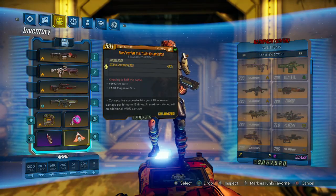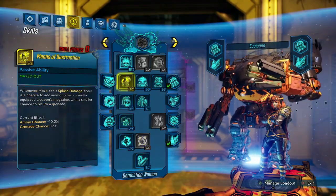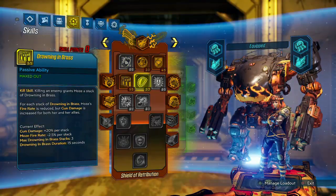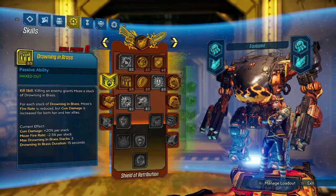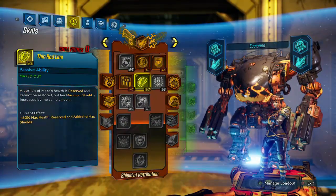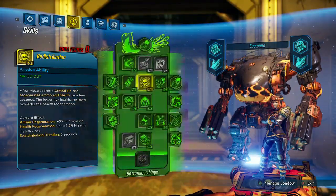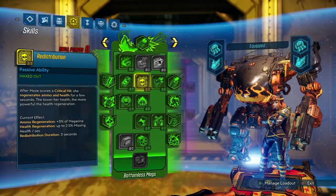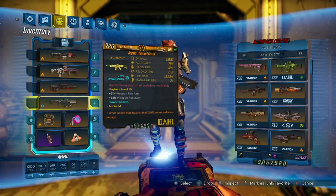We've got our corrosive Chaos, our fire Old God, a CMT so we don't down ourselves, and a beautiful fire rate and mag size pearl. Along with that, we've got our Demolition Woman tree — very standard. Here's our Shield of Retribution tree with max Shining and Brass Hail. We also have the Red Line so we can stay under 50% health and have the U-Rad anointment up at all times. Then here is our Bottomless Mags tree — nothing too crazy — and obviously Big Surplus.